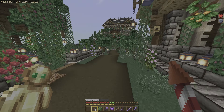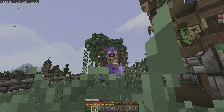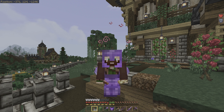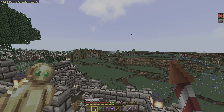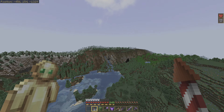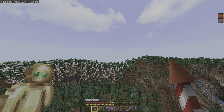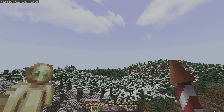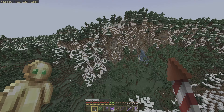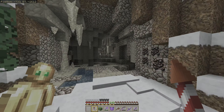With our pumpkin and melon farm now completed, the only outstanding task left in this episode is to build ourselves a string farm. If you remember in our previous episode, we built ourselves a bamboo farm down here in our path area. The whole point of this is to one day build a gunpowder farm so that we can never worry about our rockets ever again. I don't want to worry about rockets because it is one of the worst ways to ruin the Elytra experience - I just want to be able to fly when I want and do a lot more exploring.